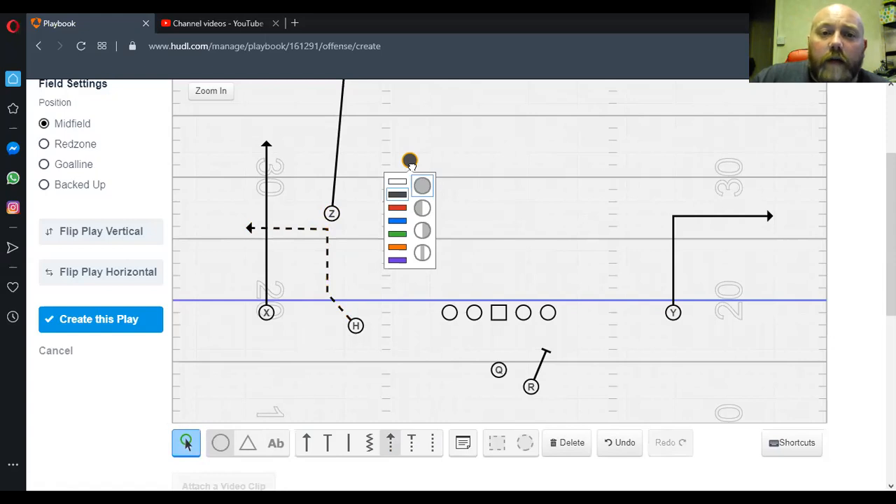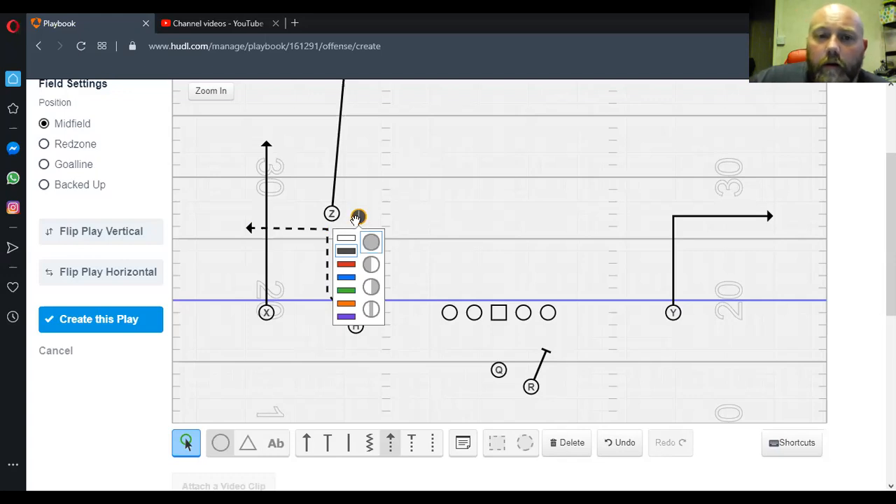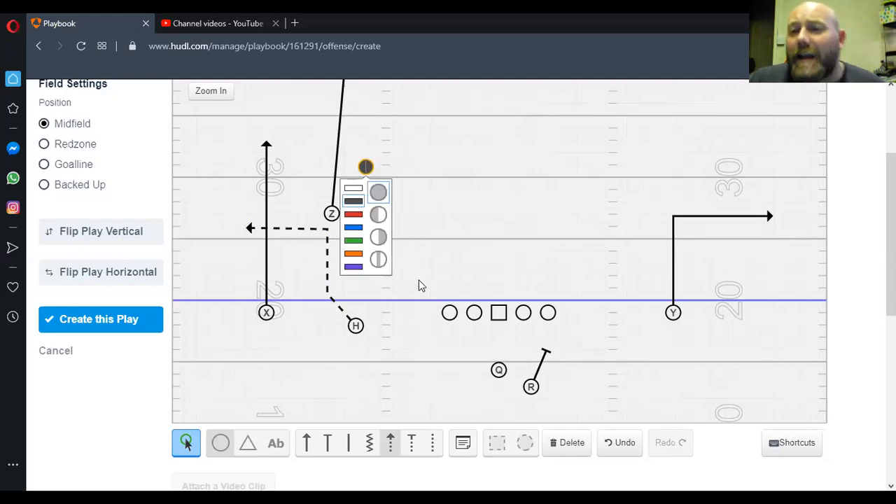At 10 yards he's going to run his out. That puts his safety in a bind: if the safety comes down, take the H and hit the Z over the top, attacking the conflict defender. If the safety stays with the Z, we just hit our H on the 10-yard out. We're putting that defender in conflict and making him wrong every single time.